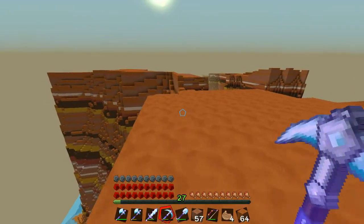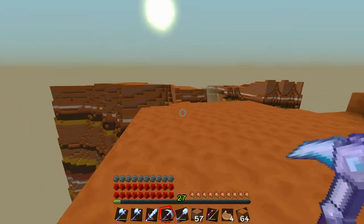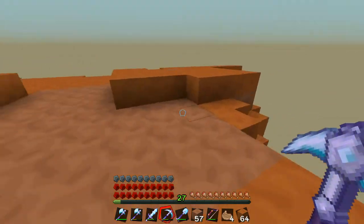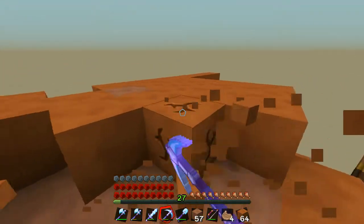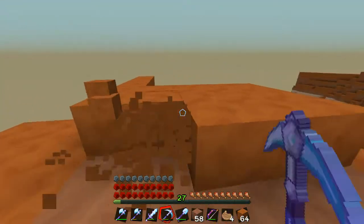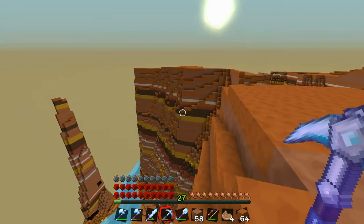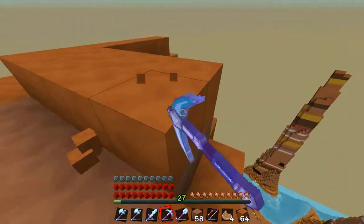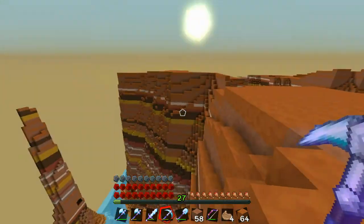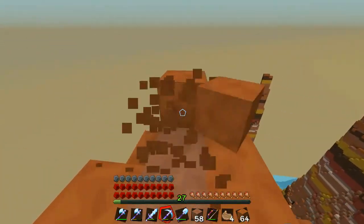I'm going to finish working on this and get this leveled right here. I don't want to take away from the naturalness of it, but I do want it to be kind of one level. So let me know: should I build something here on top — like maybe gardens — and build the house actually into the plateau itself? Or should I build a big tower up on top? Tell me what you think in the comments below.